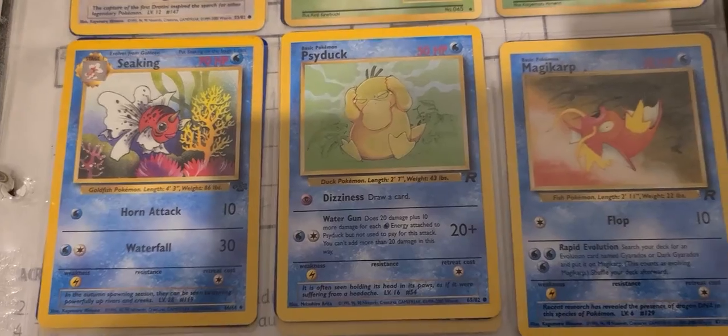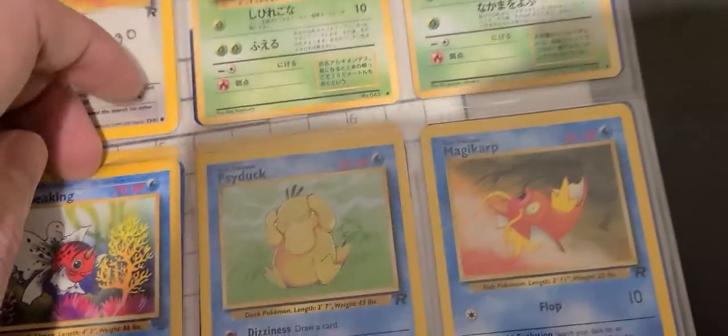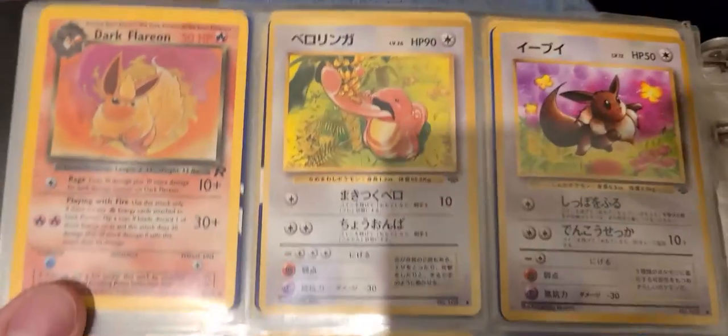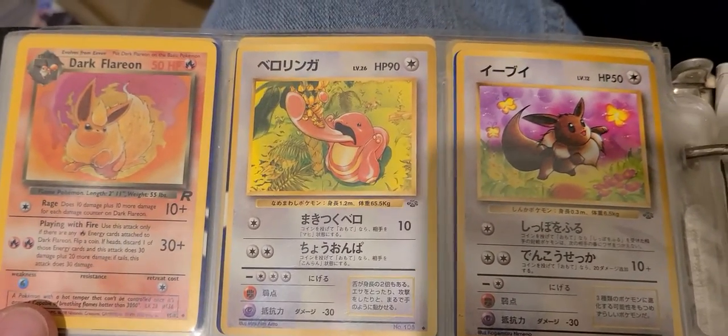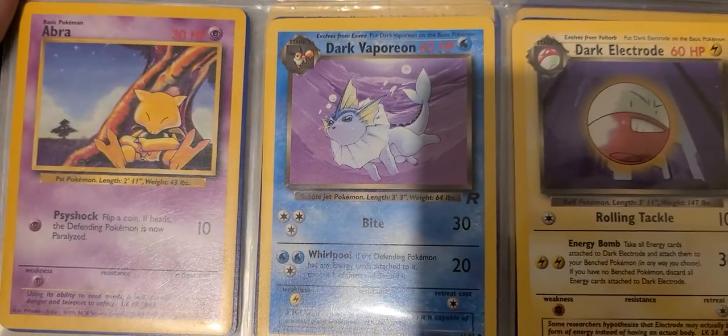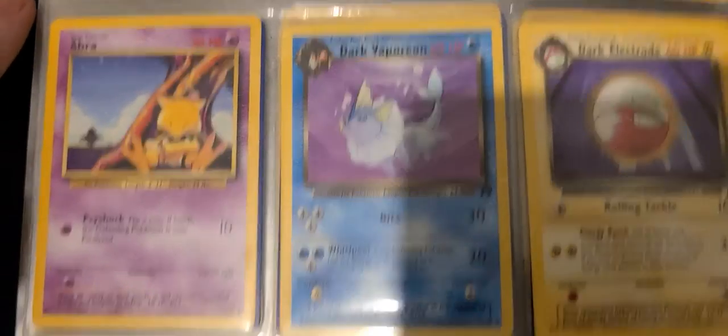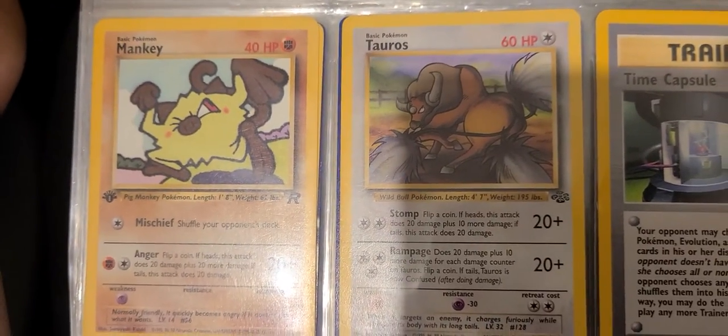Anyway — Seel, Psyduck, Magikarp, Venonat, Bellsprout, Japanese Paras. Japanese Lickitung's kind of cool. Japanese Eevee. Dark Flareon. Dark Vaporeon art — it doesn't look very dark. Dark Electrode — he's still just a ball. That Mankey art's pretty great.